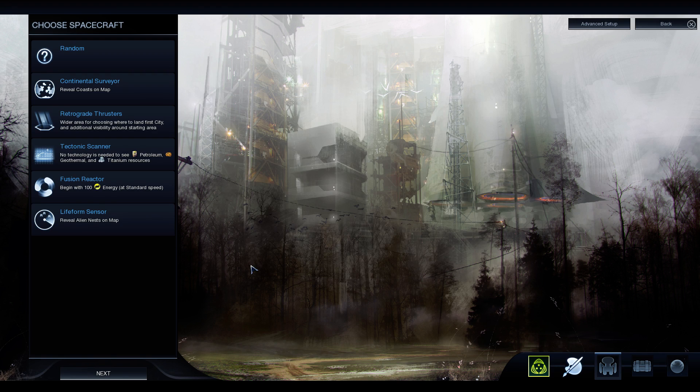We're going to choose our spacecraft. We can get the Continental Surveyor for revealing coastlines — we'll probably go with Continents as the map type, to get a mix of land and naval play in our first session. Retrograde Thrusters gives us more choice as to where to settle, and since I usually do like to move around in actual Civ, that's a very tempting option. We can also reveal three strategic resources early, start with 100 energy, or reveal nests — but we'll go with the Retrograde Thrusters.